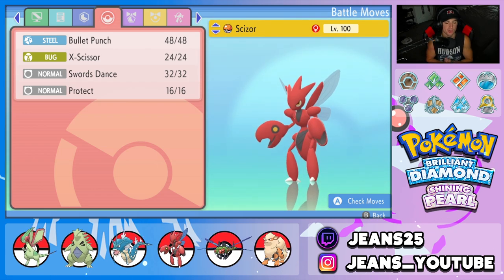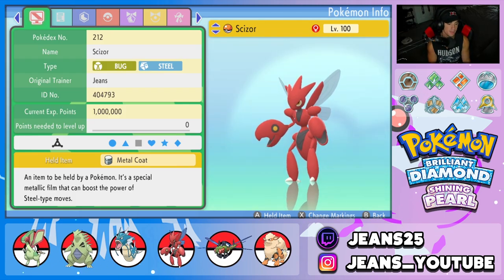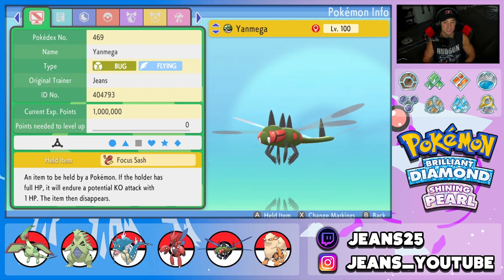Fourth Pokemon is Scizor, one of the best Pokemon in BDSP. It's got Bullet Punch, X-Scissor, Swords Dance, and Protect, running the Technician ability with a Metal Coat as its item.